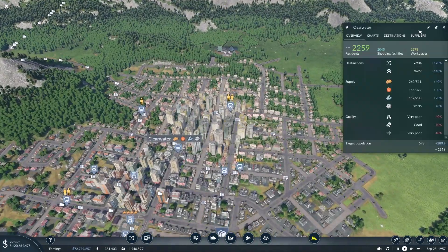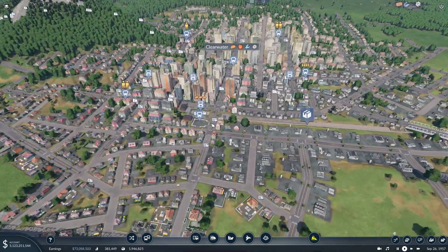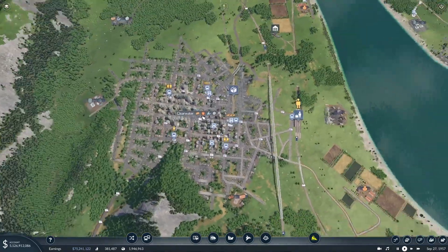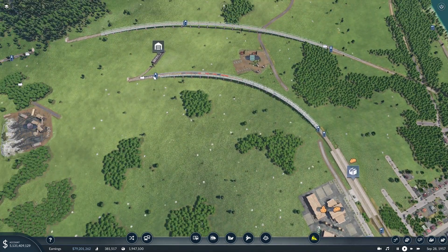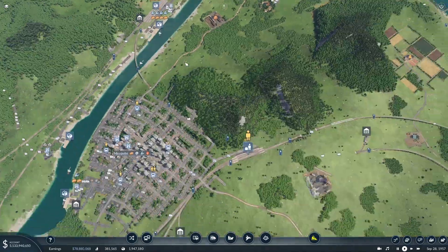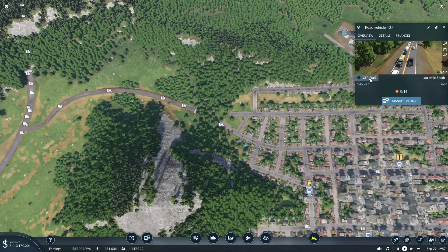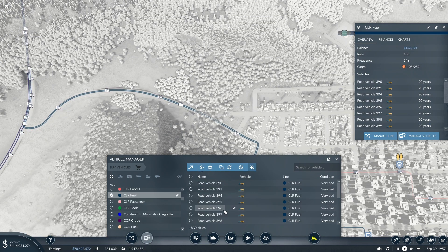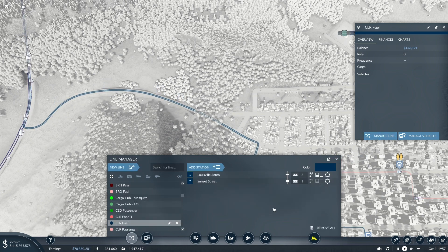Checking in with Clearwater, it definitely looks like it could be bringing more stuff in. So what we're going to want to do is probably duplicate the train — it'll likely come out of the train depot so we'll just wait for them to space themselves out. In the meantime, we can come to the Clearwater fuel line and get rid of it since we'll now be bringing it in by train. We'll manage the line and just delete that route.